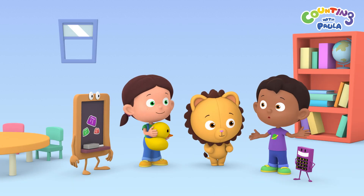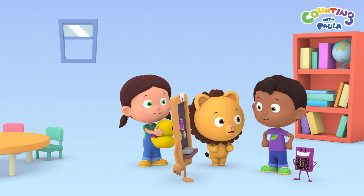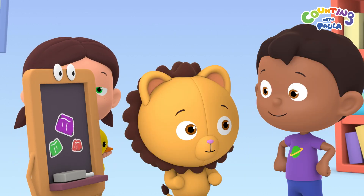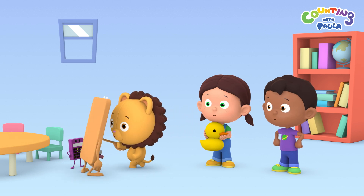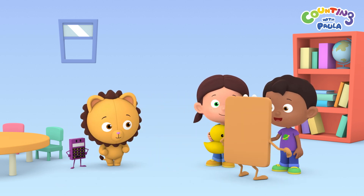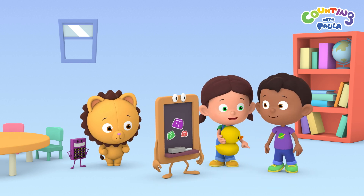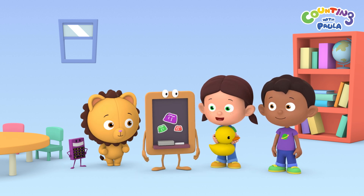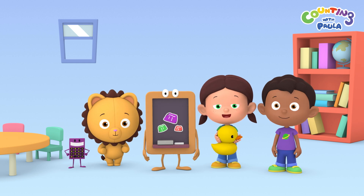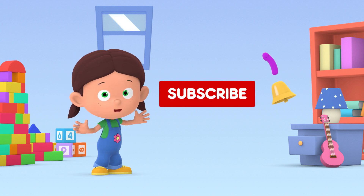That was really fun. It was, Tim. We even got a new friend. We also learned how to arrange from biggest to smallest. Why do you want me to stand here, Chalky? Oh, I think Chalky is arranging us from the shortest to the tallest. Woo-hoo! I'm taller than Paula. No cheating, Tim. Well done, Chalky. From shortest to tallest. Do join us on our next adventure. Click subscribe and hit the bell icon.